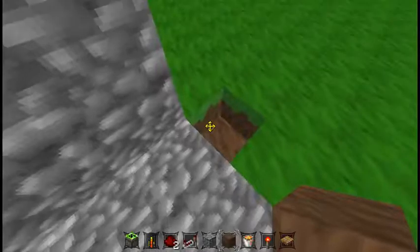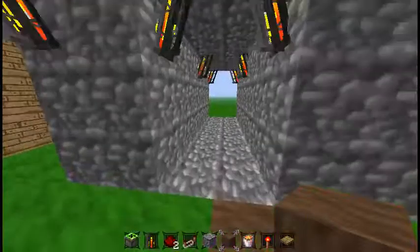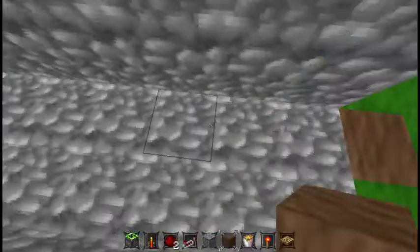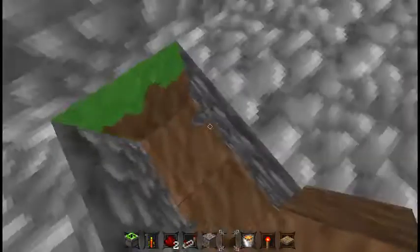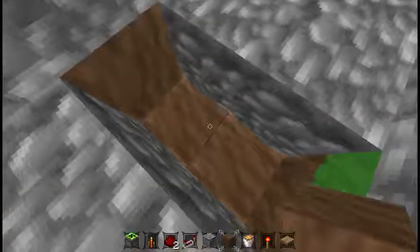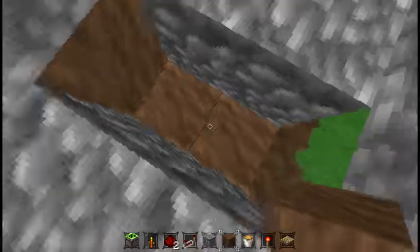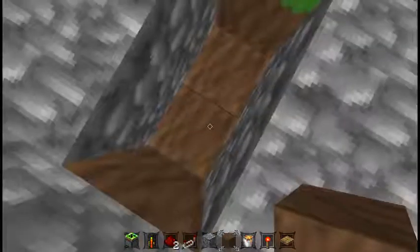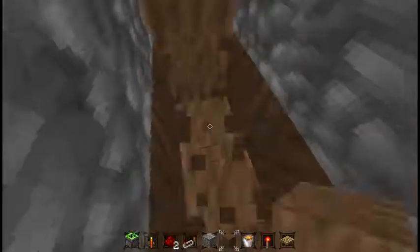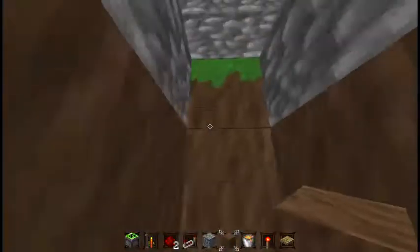Now what we're going to do is go to the very middle block — one, two, three — and dig down one. You can actually dig this down however far you want. It can be a lava pit, or you can make it a water drowning pit so you can take the items if it's a mob. Dig all the way down here to the bedrock.